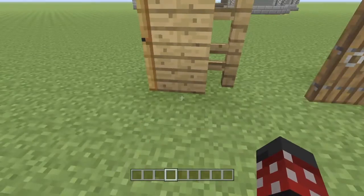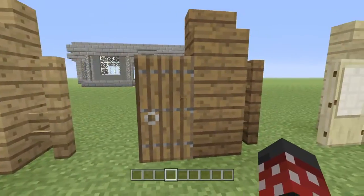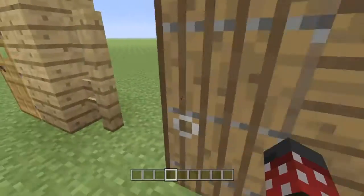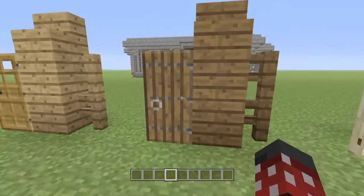As you guys know, we have different types of blocks and different kinds of stairs. Now we have different doors and different fences. This is the spruce — this is probably my favorite door. I don't know why, it just looks pretty cool to me. I can't wait to look at them in different texture packs.